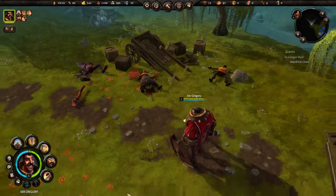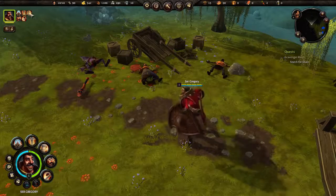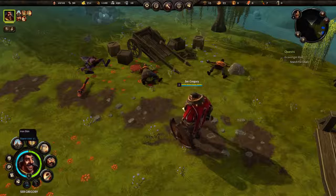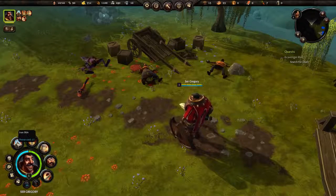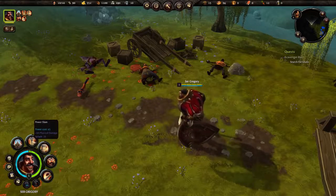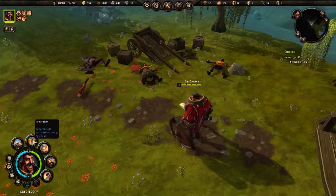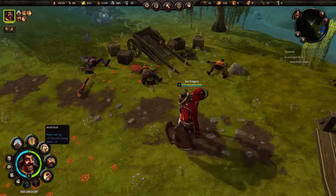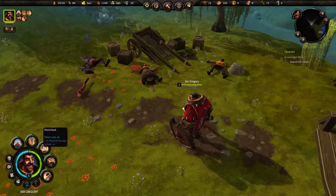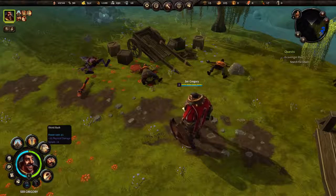Let's quickly talk about Sir Gregory. Up here we can see his portrait and all of the skills around him. It starts with Iron Skin — you should always cast Iron Skin before you go into battle. I only ever use these first three skills. The second skill is Power Slam, which does 50 physical damage at a cost of 45 power, plus splash damage of 10, meaning it hits more than one person.